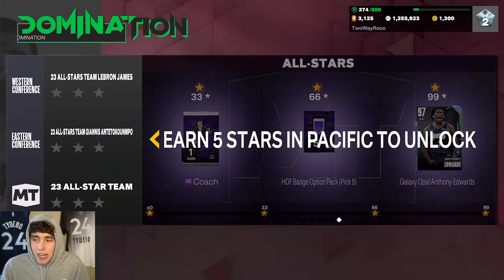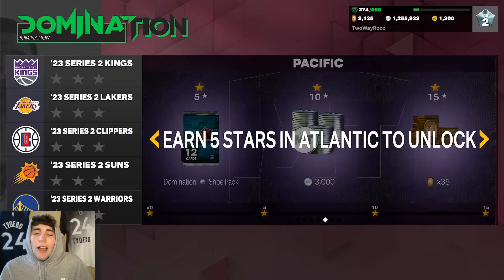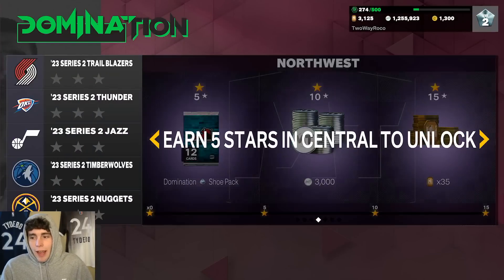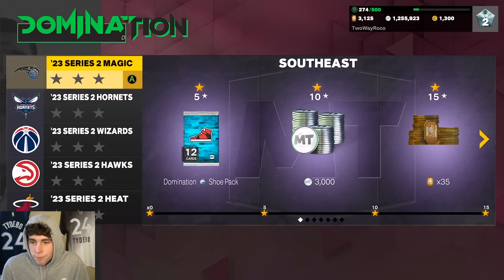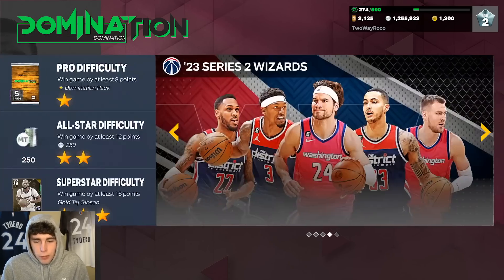Your main rewards are Anthony Edwards, who is not even a top-five shooting guard in the game, a Hall of Fame badge option pack where you pick five — that's not really worth it — and an Amethyst coach. On top of that, you get a total of 210 tokens, 18,000 MT, and six domination diamond shoe packs. You do get 250 MT per win, and you get players important for Series 2 collections.